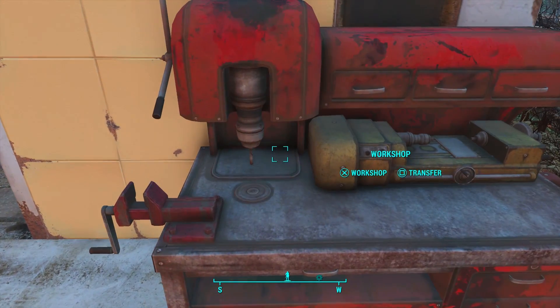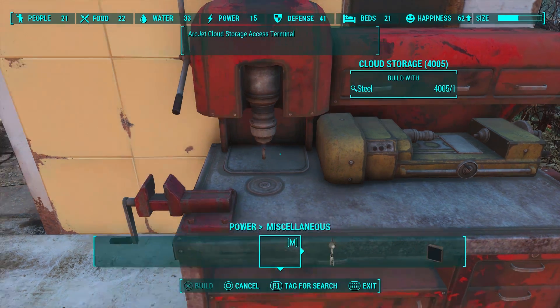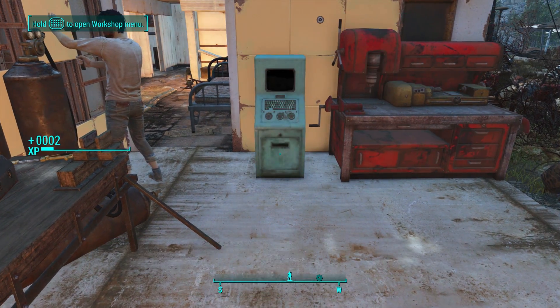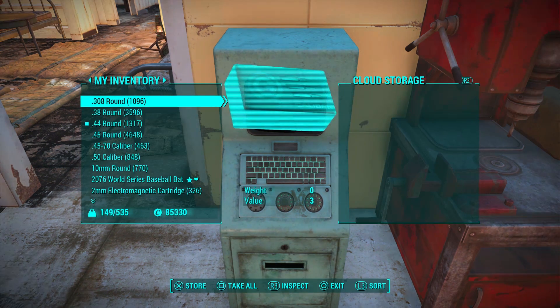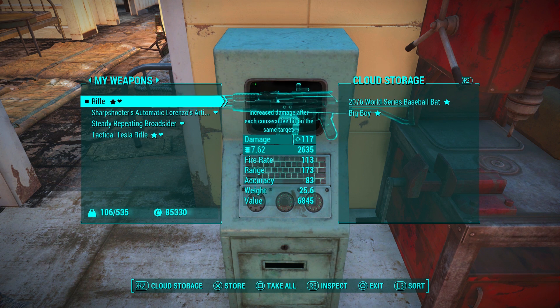Up first is Cloud Storage by LG Bishi. This mod is fairly small, but it's endlessly useful for inventory management and storage of all your unique weapons, armor, chems, and all the other stuff everyone hoards in Fallout 4. What it allows you to do is share all of the items you've stored in the added ArcJet cloud storage system across all of your settlements.